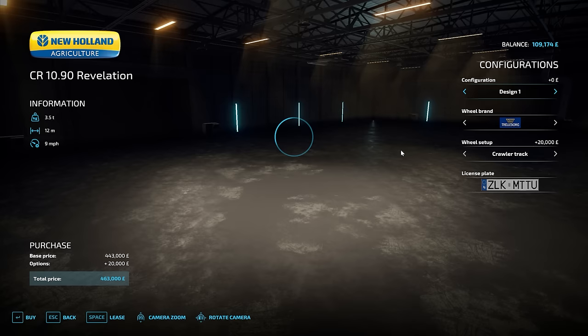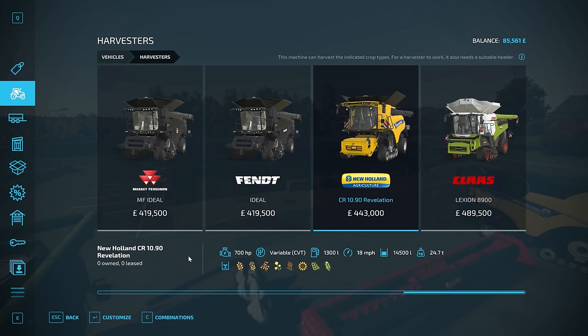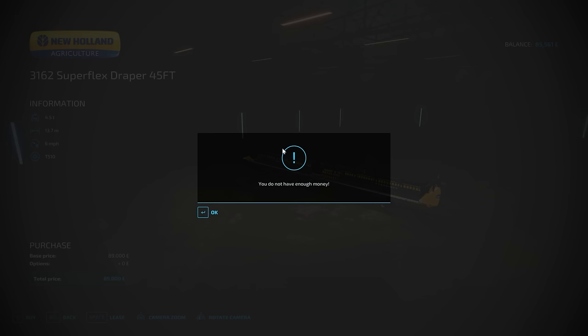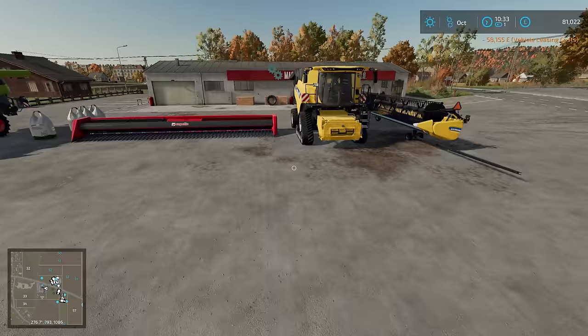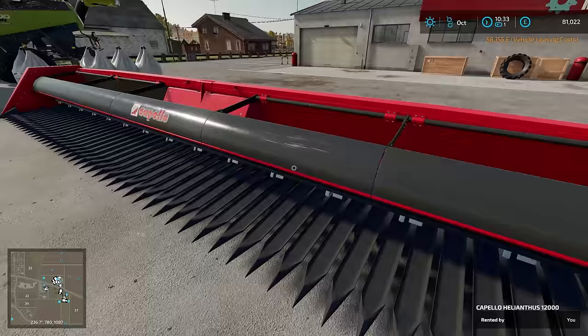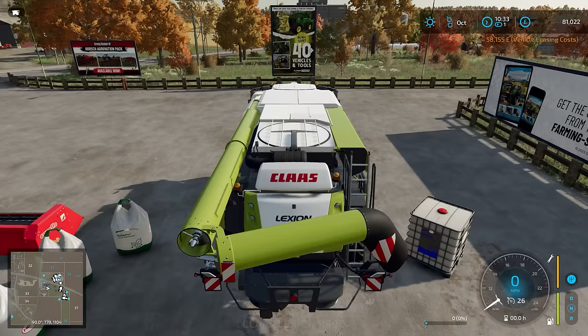The other fields aren't small, but we won't go for the same combine because that would be pretty dull - well, it's a nice combine, but we might as well use two different ones. So yeah, we'll go with a Draper, 45 foot. So we have two very expensive combine harvesters here. Never actually seen a dedicated sunflower header in real life - that's going to be interesting to use.